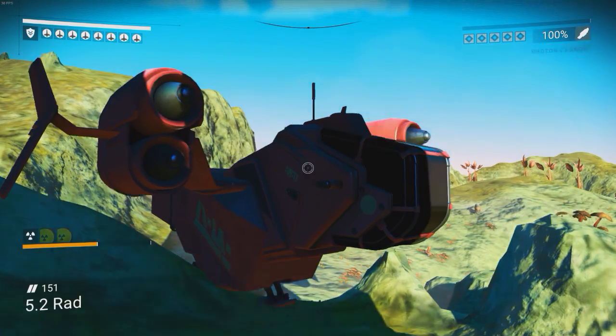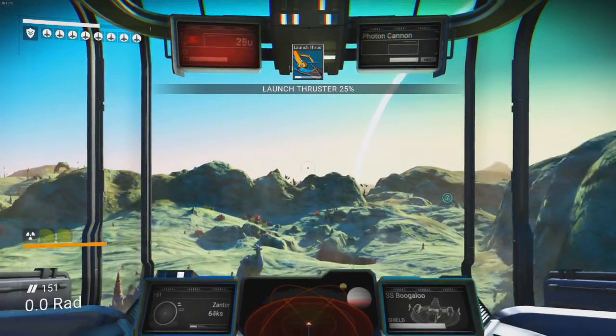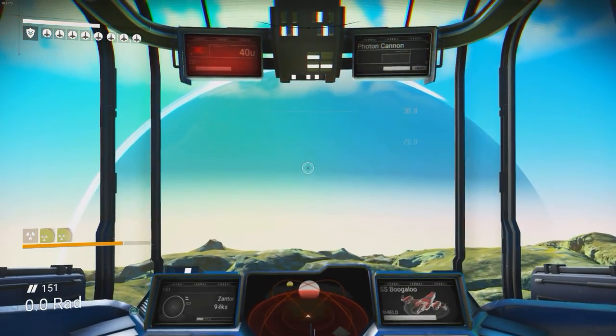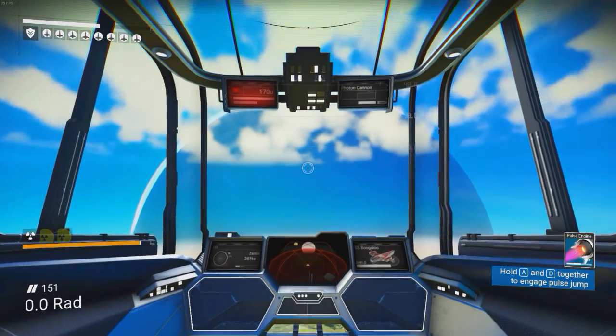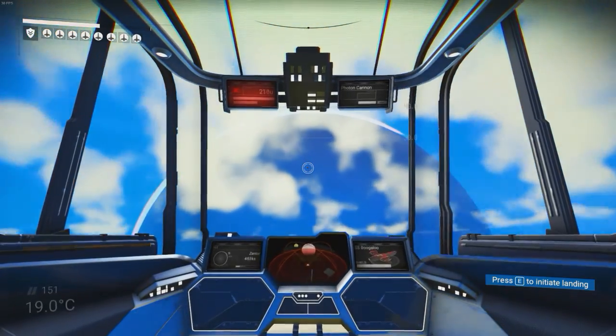Hello everyone, I'm Xantor and welcome back to Formal No Man's Sky. Last time we explored this weird planet with the condensium and stuff on it. And this time we're going to be going to the biggest planet that I think I've ever seen. It's going to be fun to see what's actually on this planet. So let's head up into the very pixelated sky and see what we can do today.